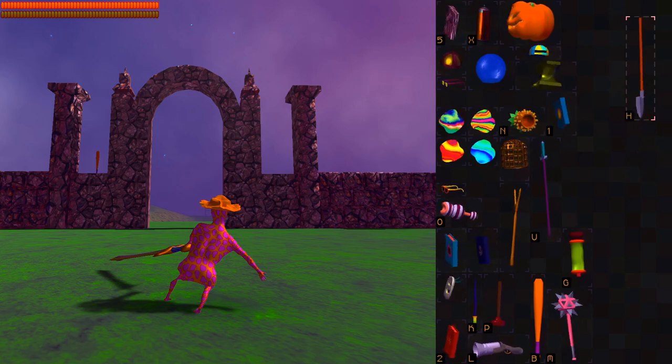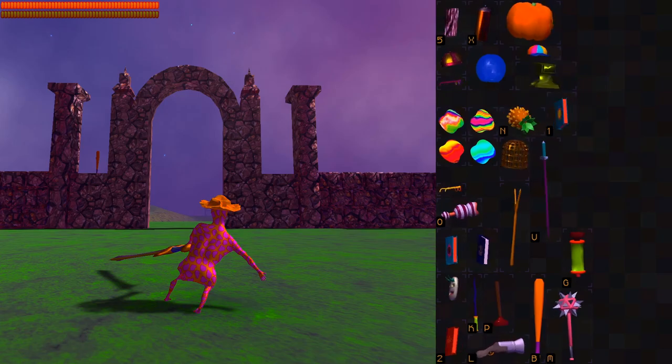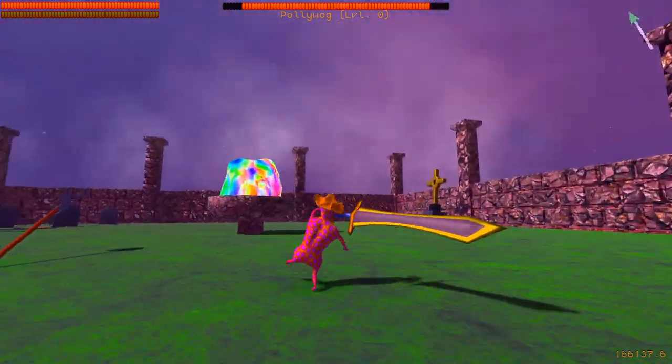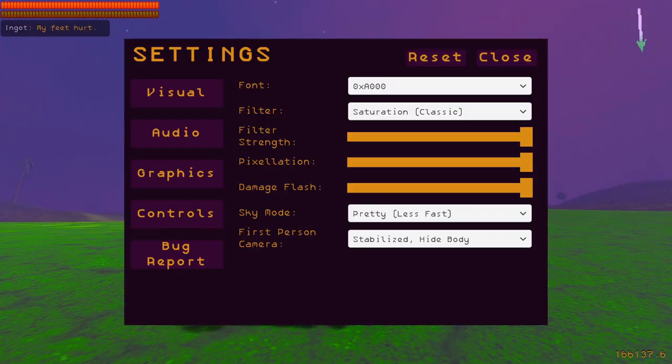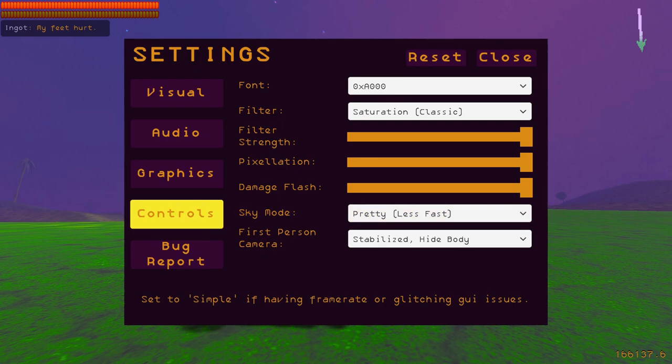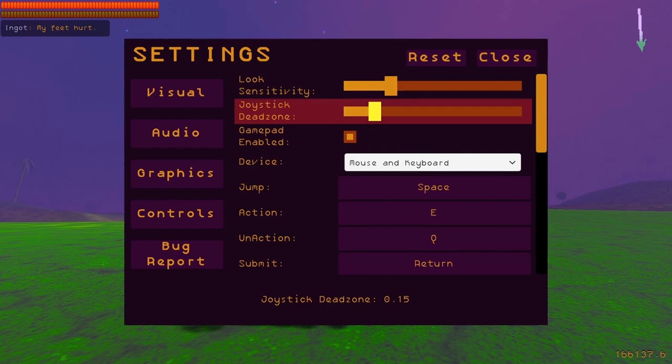You can drag your items around by holding X and the stick. You can right-click them and decide what you want to do with them, and so on. It also works in all of the menus. You can rebind your controls. If you're having problems with stick drift, just increase the joystick deadzone, or decrease it if you're not.